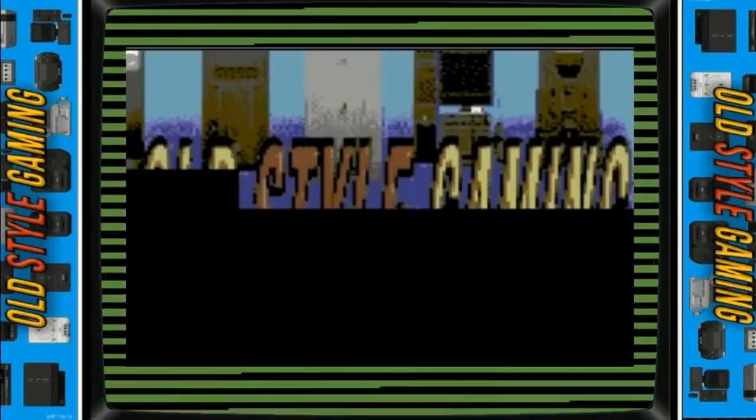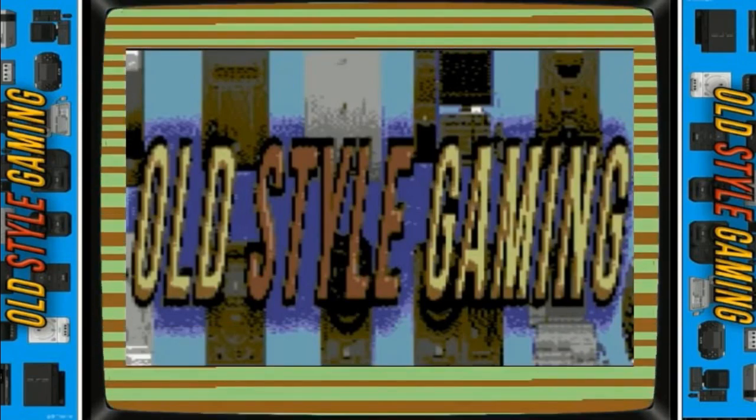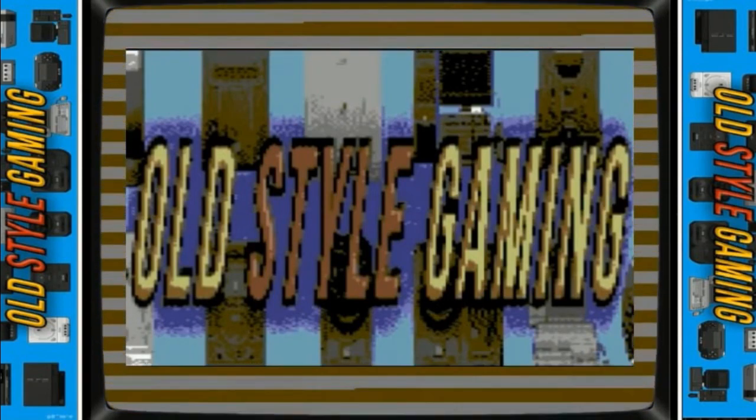Hey, what's up guys, OSJ here with a C64 software house video that has taken a little longer than usual. Microprose was a software house that was renowned for churning out great strategy and simulation games, and as with most games in this genre, they aren't simply fire-up-and-play games. Oh no, they need some research, especially the flight sims as they have manuals as thick as a bible.